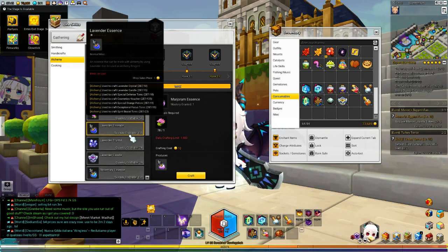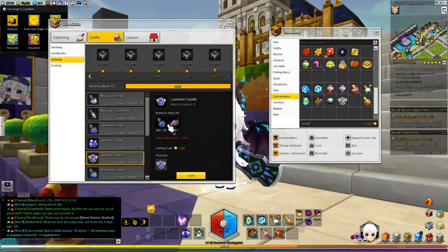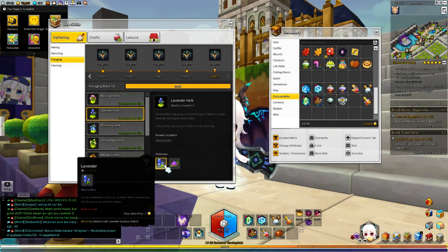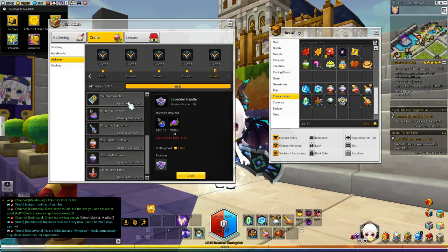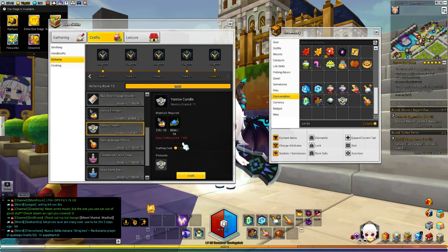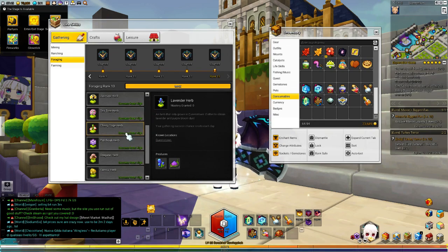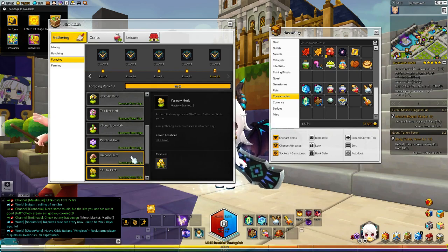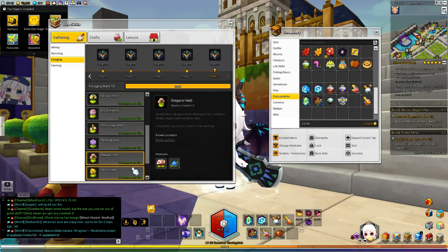For alchemy, it's the lavender candle — you pick lavender essence and get lavender bloom dust from foraging. For the Yarrow candle, it's yarrow essence and blue bloom dust. You'll need yarrow from foraging, and you'll need to cover up with oregano. With that you'll have enough materials to craft some Yarrow candles.